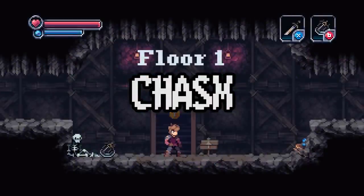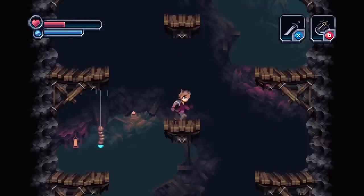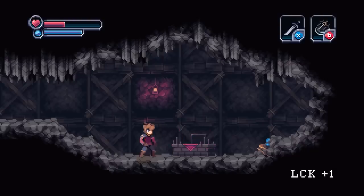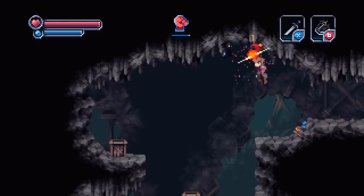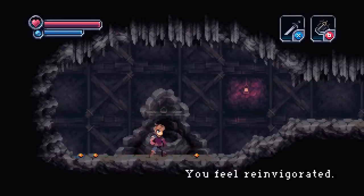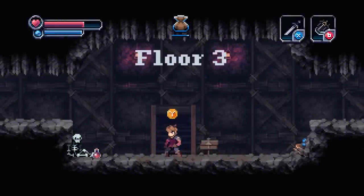Next, let's talk about Chasm. It was supposed to come out in 2015 but didn't — it looks like the developers, who kickstarted it, bit off a little more than they could chew, but that's okay. They want to make the biggest, best game possible and that's how it's turning out. You'll be exploring the depths below a remote mountain town in a procedurally generated adventure platformer, taking inspiration from hack-and-slash dungeon crawlers and Metroidvania-style platformers. It's looking good — let's just get the game in our hands.